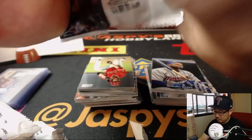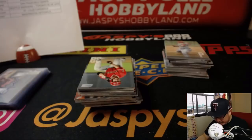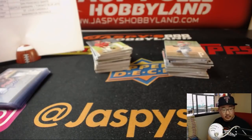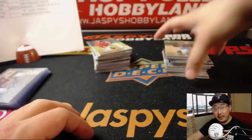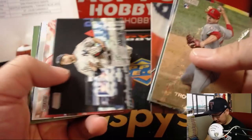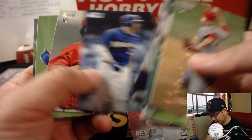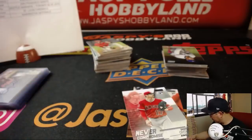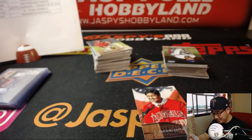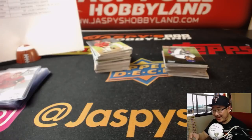All right, good luck everybody — last box of Stadium Club. I see a bunch of orders coming in, so we'll see what we're going to be going into next. Anthony Rizzo, red. More Otani, more Otani. I'm sure all those Otanis add up — I'm sure many of Adam's spots are now covered just by getting the Angels randomized.